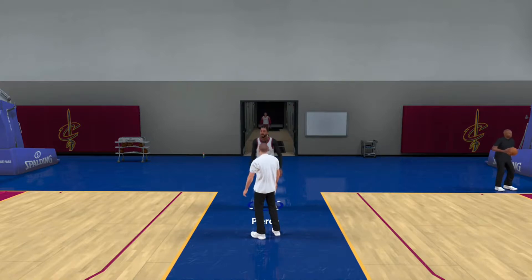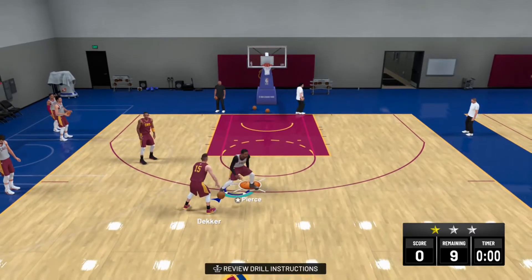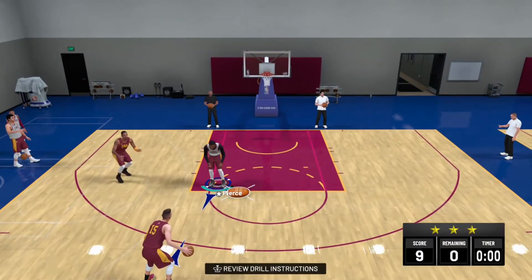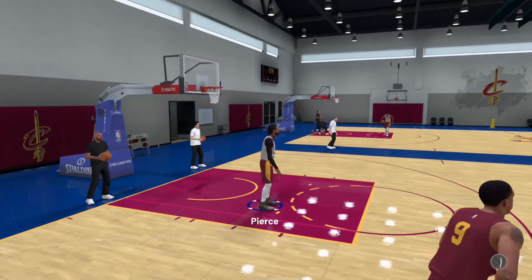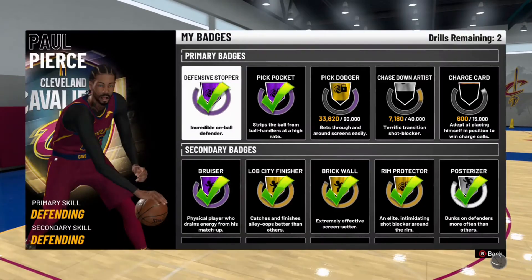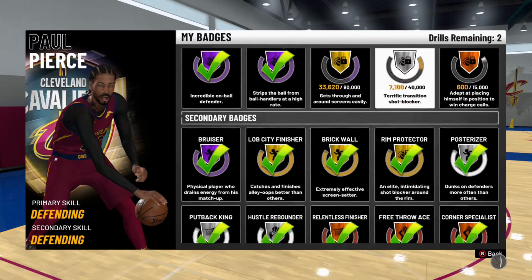As soon as you get back into the locker room, go straight into another practice and do four more drills. That's pretty much the fastest way to get Pick Dodger. Do I grind for this badge personally? No — I could have it on Hall of Fame by now easily, but I don't really see the point. If you liked the video, leave a like, subscribe, turn on notifications, and as always I hope you enjoyed — peace.